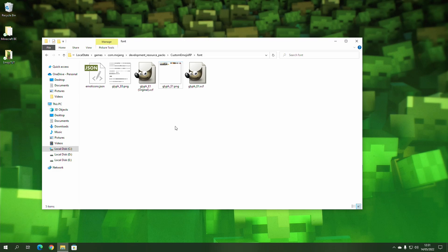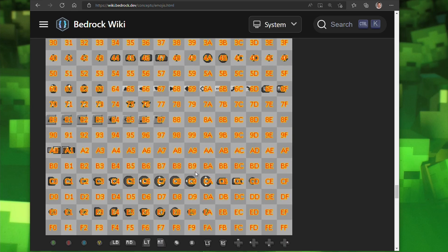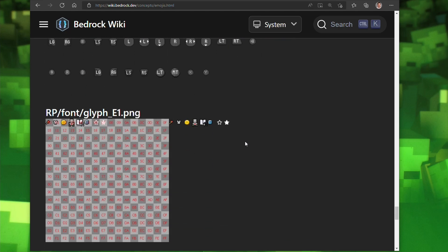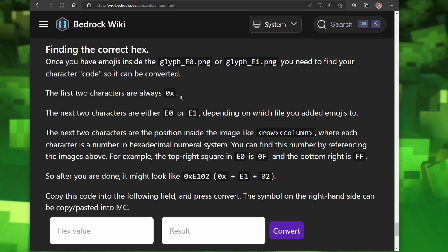Now that they're in the file, all you need to do is use the correct symbol. You add this resource pack to your world and use the correct font code — to get it, simply go to wiki.bedrock.dev/concepts/emojis.html. Right at the bottom it tells you how to put the code together and convert it to the right symbol. Scrolling up a bit you can see two images — one for the e0 file and one for e1 — each showing a grid where each square corresponds to a position. The numbers are the same on both files; it's just a different file. You place your emojis into these 16x16 squares and use those grid numbers to convert to the correct symbol.